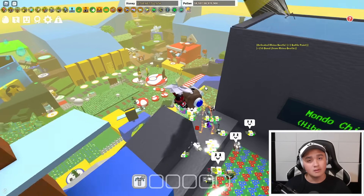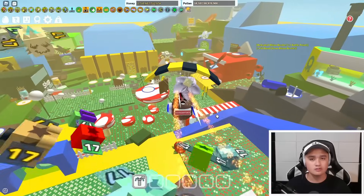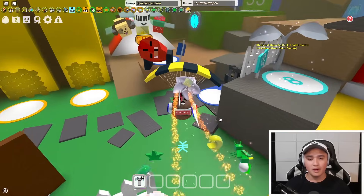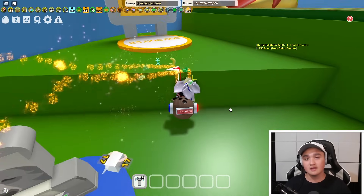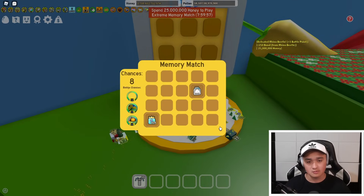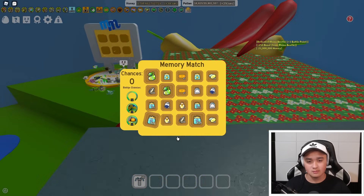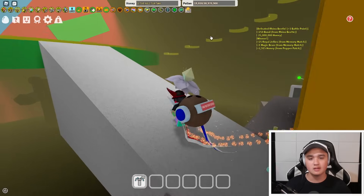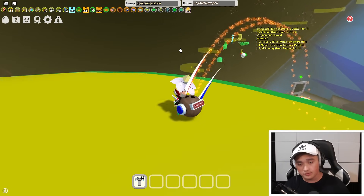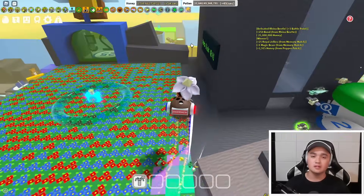There's a Polar Bear macro for the memory match. Completing the extreme memory match or the night memory match gives you a very low chance at a free Star Treat. Let me do an extreme memory match right here — I'm going to fail miserably because I'm bad at remembering things. I got 25 royal jellies and a magic bean. The night memory match is up in the 30-bee zone at night; you reach it via the moon parkour. You have a very low chance of getting a Star Treat, but you can also get stingers occasionally.